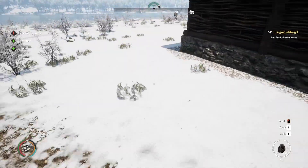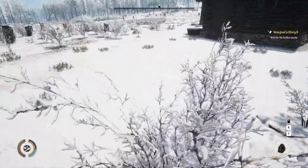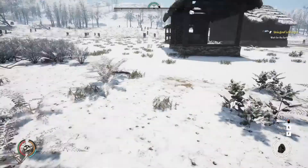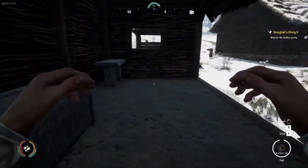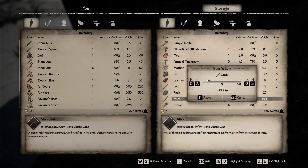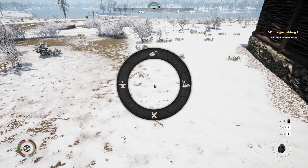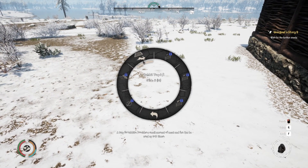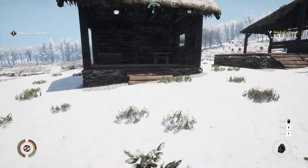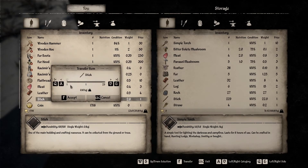Oh, a rabbit trap! So that's free meat. I think I'm going to do another trap while I'm here, because if I get back maybe there's going to be another rabbit. I think I need only sticks. So the trap is armed, waiting for another rabbit. Let's go to the village.